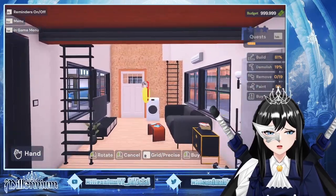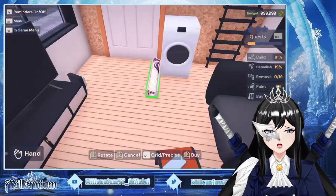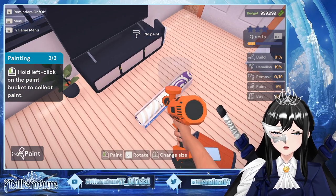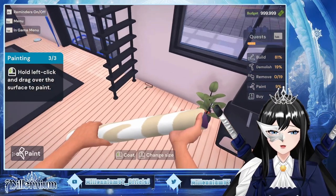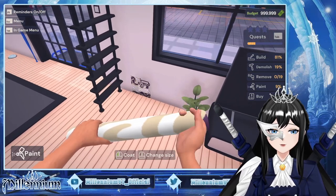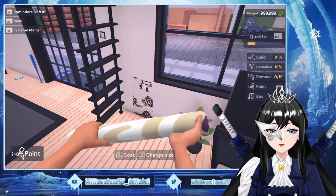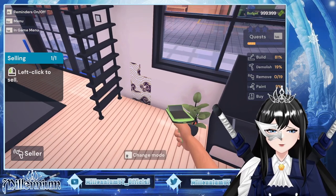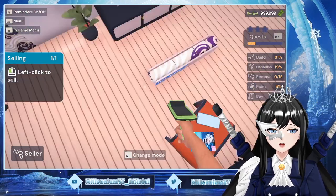Wait, why is it — what is happening? What, I don't get it. So that's the paint. Oh — one by one? No way, no way. Left click to sell. R to change mode — R.